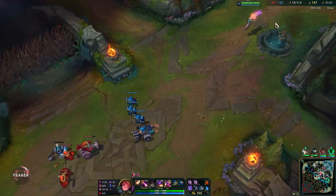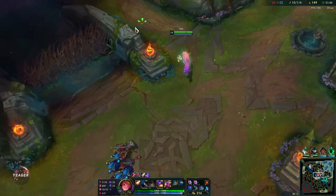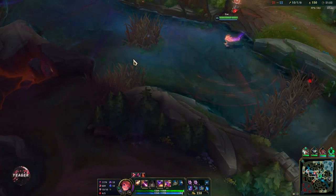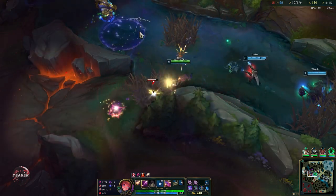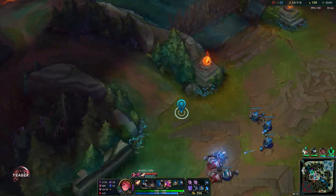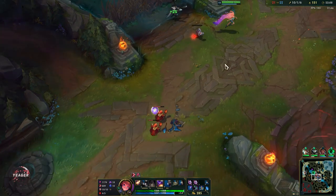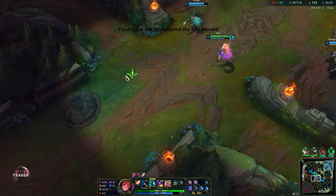Even Shyvana lost a lot of HP and she also has MR, so if you hit a squishy it's going to be a one shot. Push the wave and clear out the vision here so we can secure vision around Baron — that way they cannot sneak it. Stay back, hold forward, and try to hit people with a snipe. If you can do that on Zoe then that is how you are going to win the game.